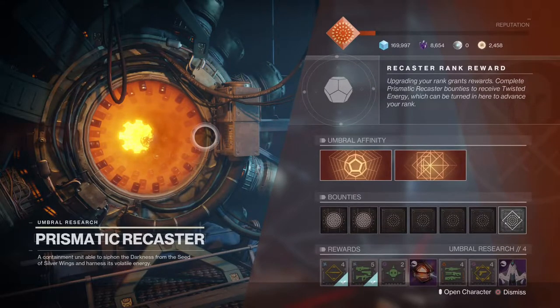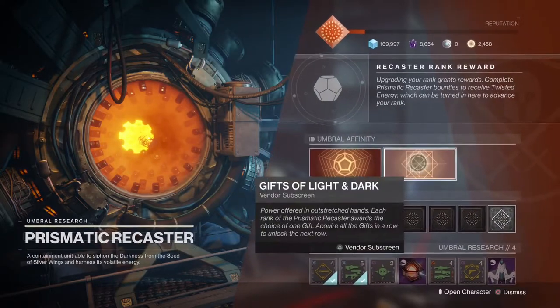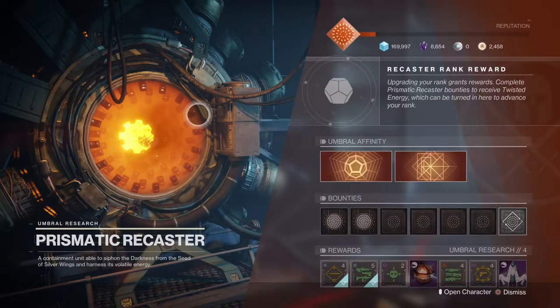So, what is the best way to get up to rank 21, and what is the optimal method? Which gifts should you choose first? Which ones should you prioritize over others?